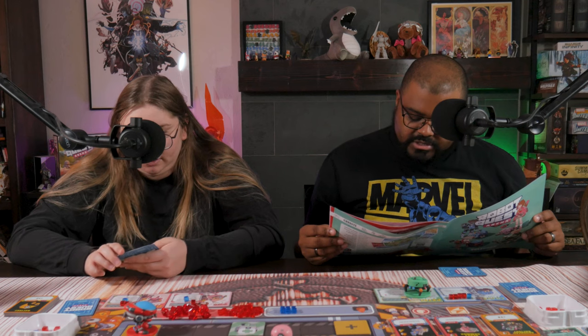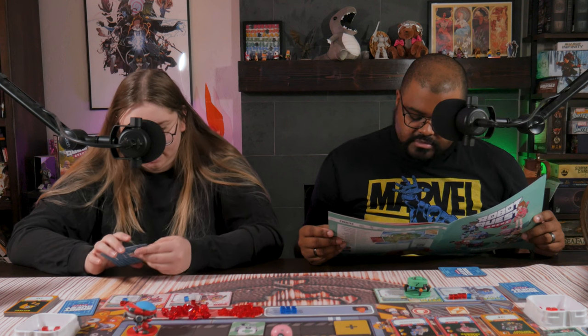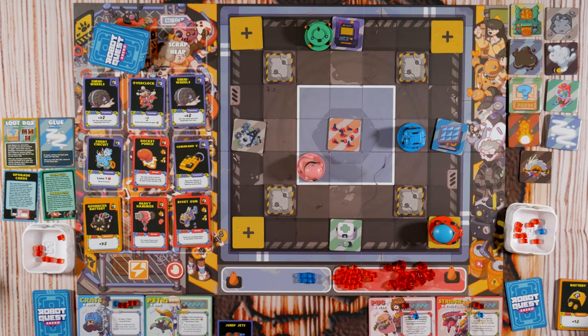When a tile effect gives you victory points, claim that many red cubes from the reserve. Whenever a robot loses their last health cube they're knocked out. Our turns are: start of turn, respawn, main phase, end phase, cleanup. On my next respawn phase I'll come out here. Then Jump Jet one, two — battery. One, two, three — Hammer does one damage. That's my turn.